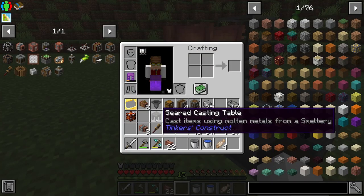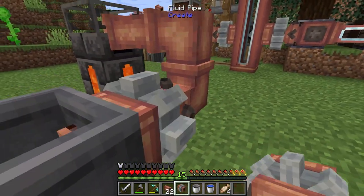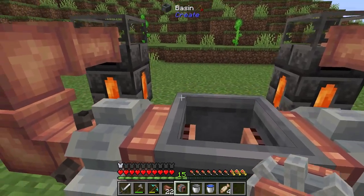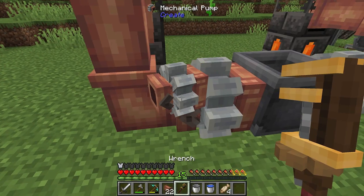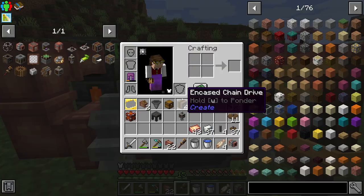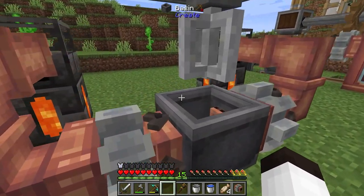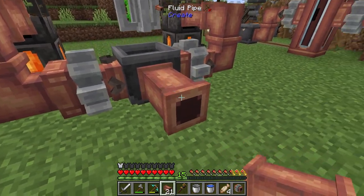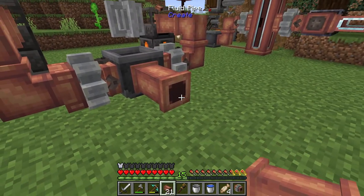We'll put one pump there and one over here — these will pump into the basin when they have power. These pumps have different directions which we can change with a wrench, and it usually flips when hooked up to power so we'll figure that out. Now we have the mixer — we need to make sure it gets power. I'm going to put this pipe here, which will be replaced with a smart fluid pipe once we have actual brass.